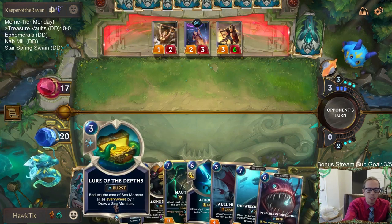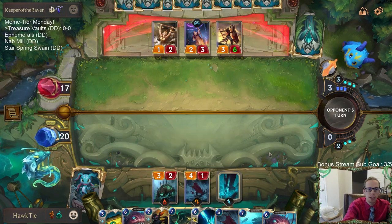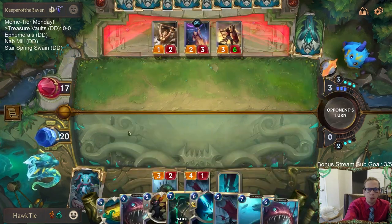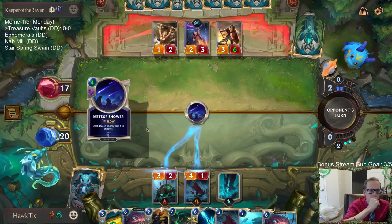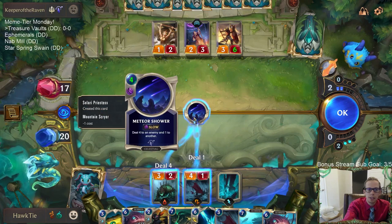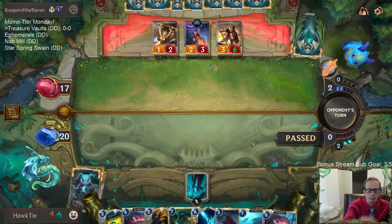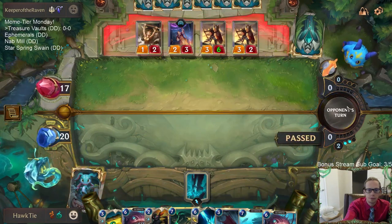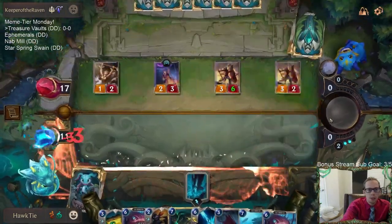We haven't played Lure the Depths yet, so for our only four-mana thing we have Maokai. Vaults of Helia will kill one of these and put Maokai into play — that's pretty nice. Next turn we just have Maokai and can play Devour Depths. That's quite unfortunate — celestial cards are pretty fair.